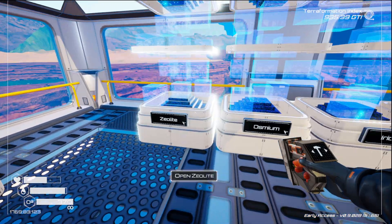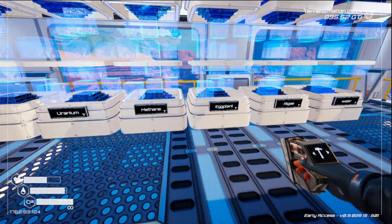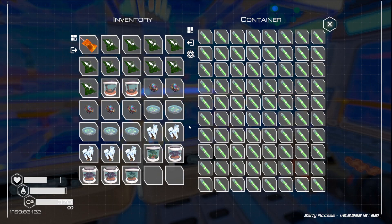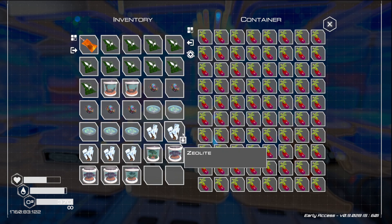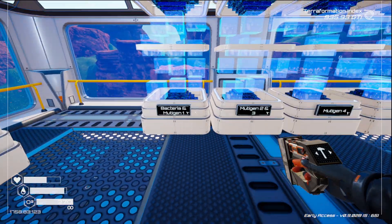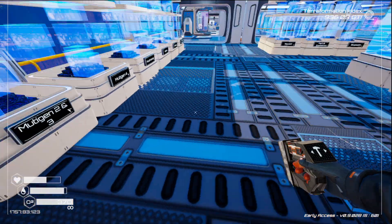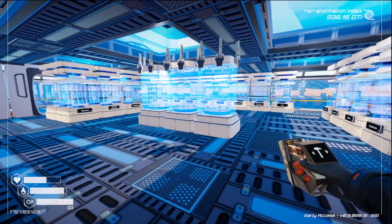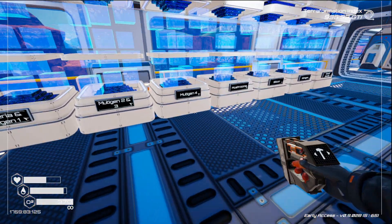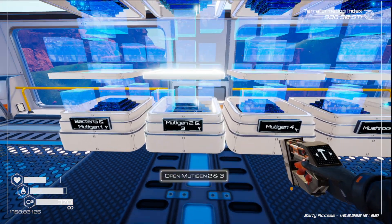Then we have pulsar production over here: zeolite, osmium, iridium, uranium, methane. And fertilizer production here — as you can see, that's completely full. Water is completely full, so we can also make bacteria. It is demanding, but it has to be being made in the autocrafter. I think I shut most of that down so I could try and catch some T1 drones — I haven't been able to catch them yet.